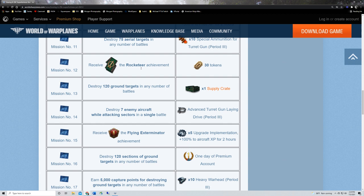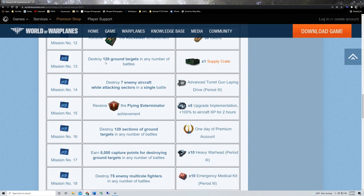Mission twelve: 30 tokens for earning a Rocketeer. A Rocketeer is earned when a rocket kills an enemy aircraft — almost any rocket. Some rockets on the F-84s, the Tiny Tim rockets, count as Bombardier kills instead because the plane has smaller air-to-ground rockets. Any other air-to-air rocket kill counts as Rocketeer: planes like the BV P210, the 262, F89, F94D. If you've hit anyone with air-to-ground rockets and killed them, you've earned the Rocketeer.